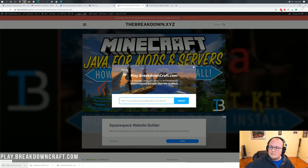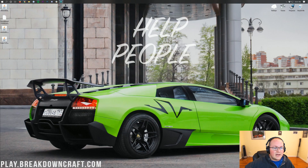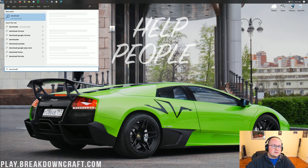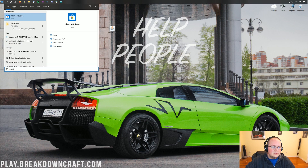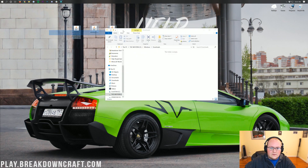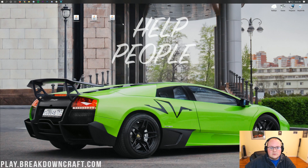Once you've done that, minimize your browser. On my desktop I have MineColonies, Structurize, and Forge all downloaded and ready to go. If these aren't on your desktop, no worries - they're going to be in your Downloads folder. To find that, click the Windows icon in the bottom left of your screen and type in 'downloads'. Click on that Downloads folder and in there you will find these three files - two mods and a mod loader. Drag them to your desktop just for ease of use.